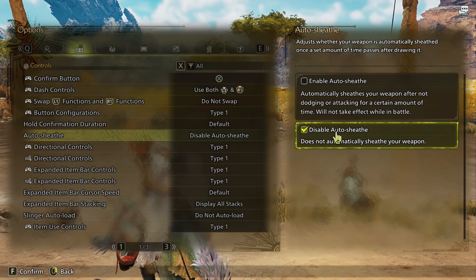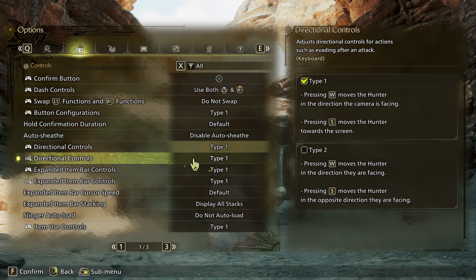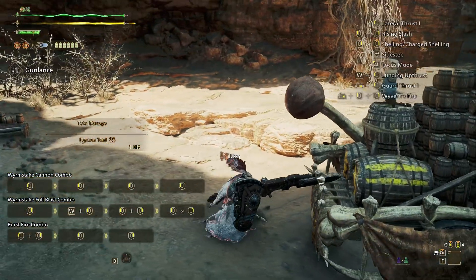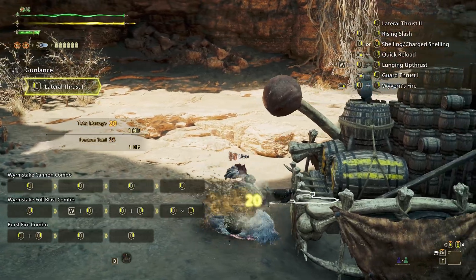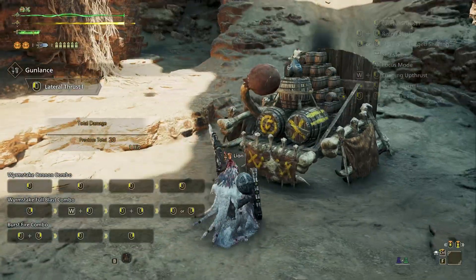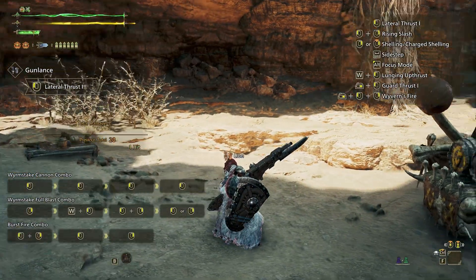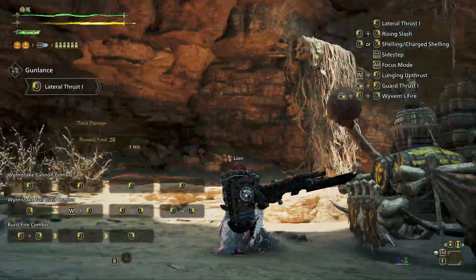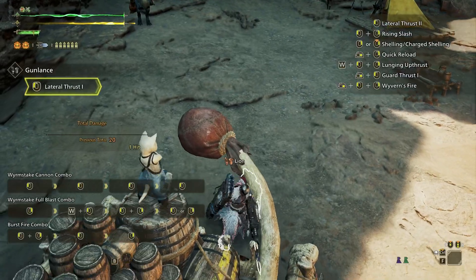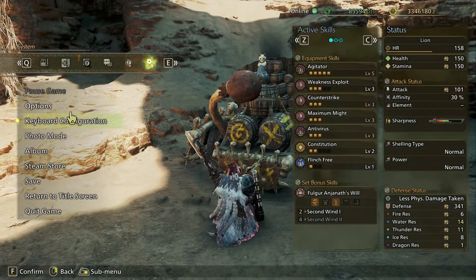Quickly going over important control settings: you want to disable auto shift — I don't even know why that's an option. For directional control, you want type 1, though type 2 is based on preference and experience with other Monster Hunter games. To make it simple: after certain weapon attacks your character can do a directional combo attack — for example, with gunlance you can do a bunny hop after an attack, and the direction you hold for that hop depends on this setting.